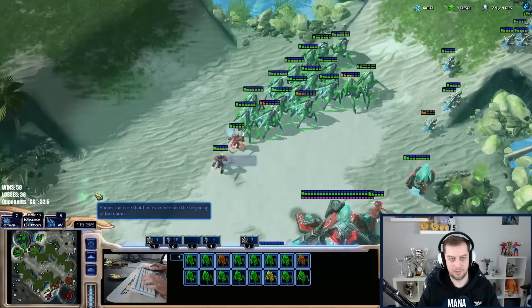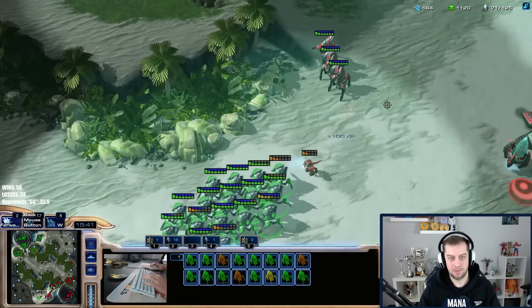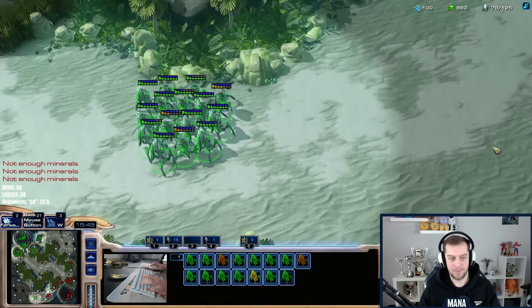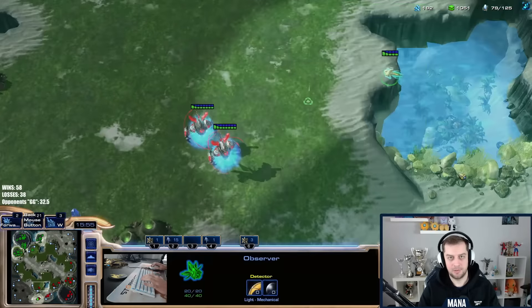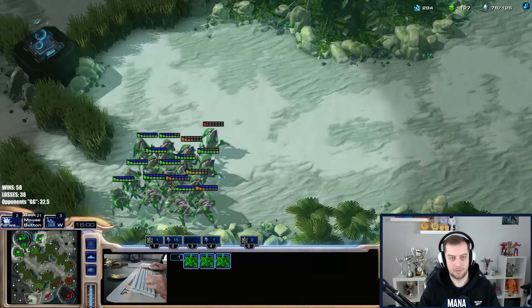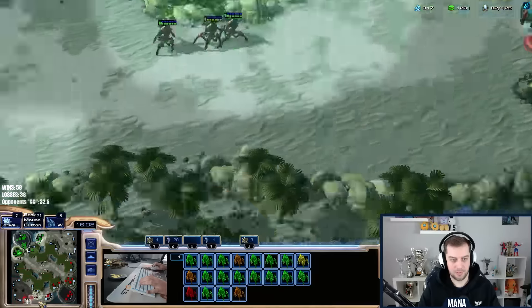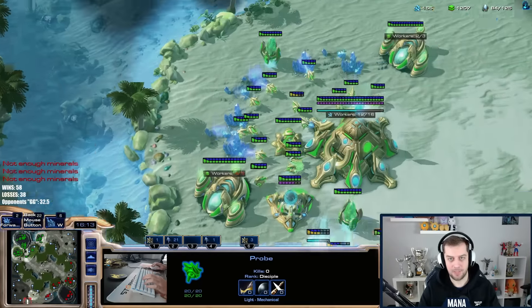He's going to try to surround me. We have to recall again — he's here with the main army. We killed the nexus! See his army — try again. He's going to try to surround me. There's only archons here — we need to recall this. We have a good position — recall, recall, recall! We're alive. Not kicking, but alive.